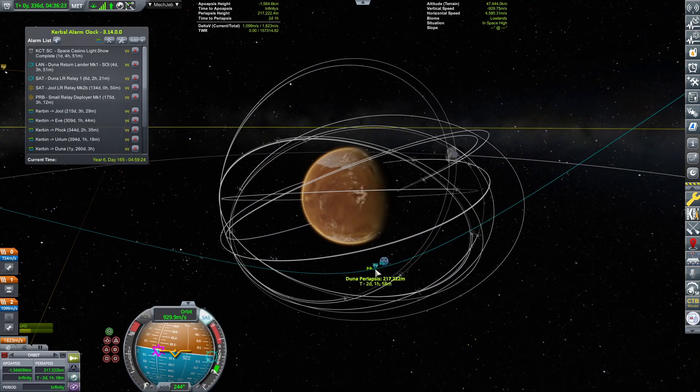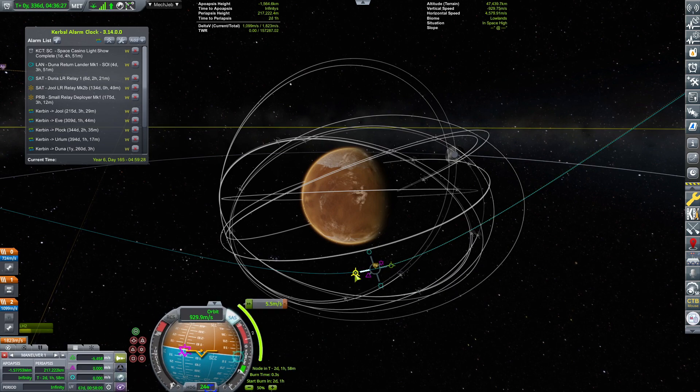Now I'm going to take the maneuver node and reduce it to around 200-ish. We'll see how much delta-V it will require. There we go — 220 by 215. That's not too bad. So 198 kilometers. That will turn us into the correct orientation at 662 meters per second, which will leave us plenty of delta-V to take higher orbits if needed.